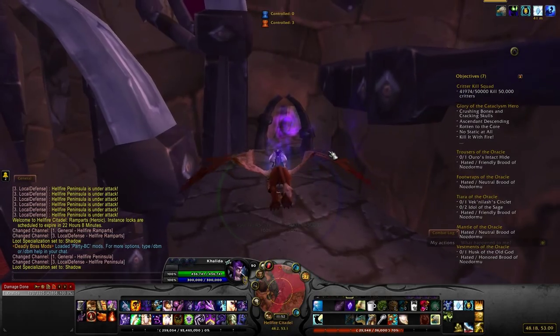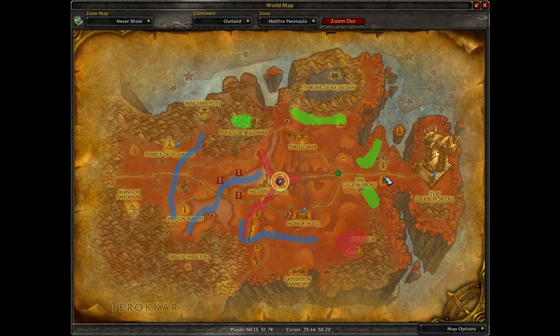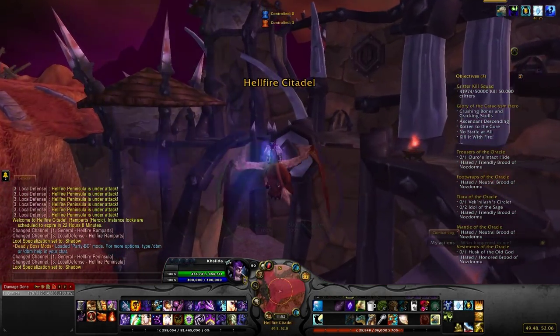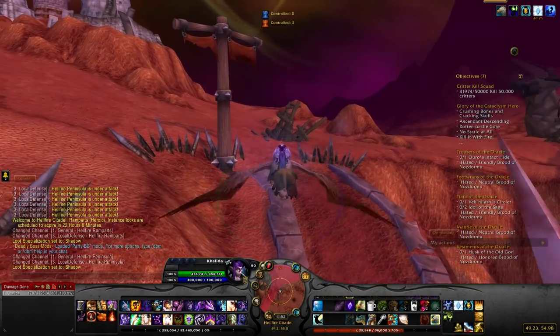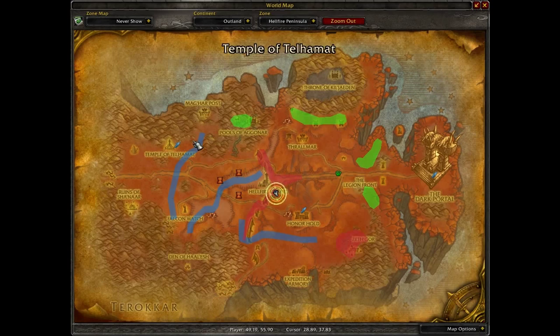First things first, you're approaching this from the Dark Portal, so from the east side, you'll come up to it right here. Now the one on the left, the lower one on the left, is Rampart. The easiest way to get to it if you're coming from Alliance is there is Honor Hold, right there.